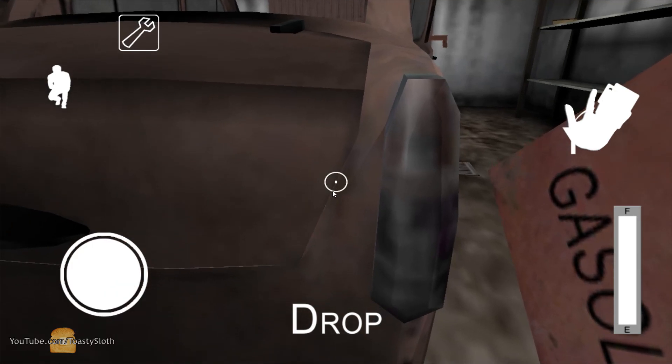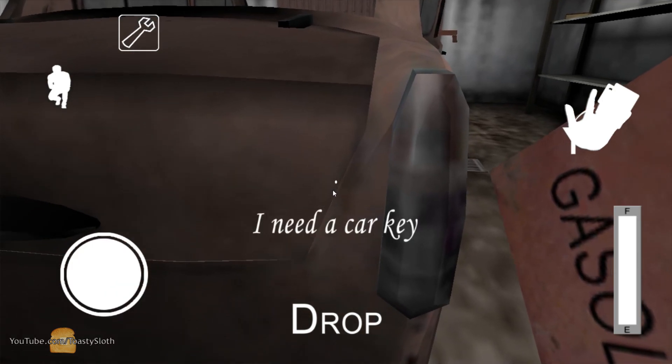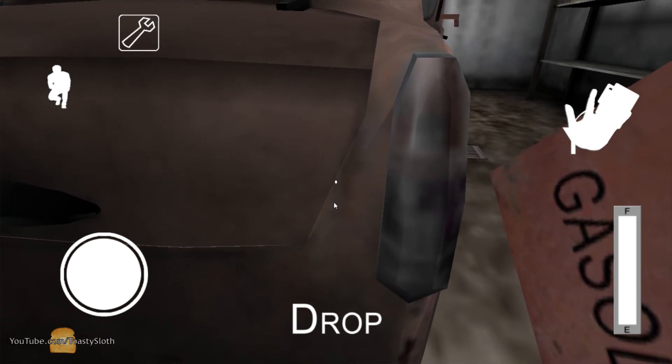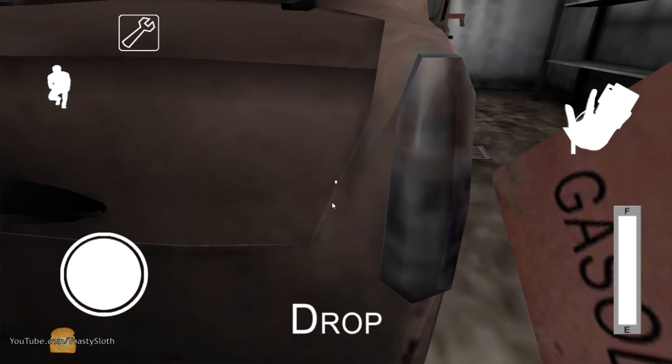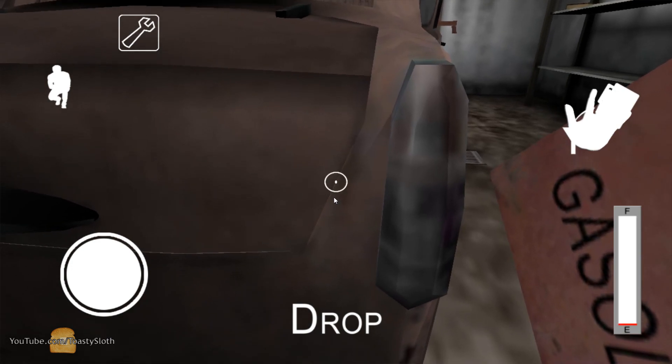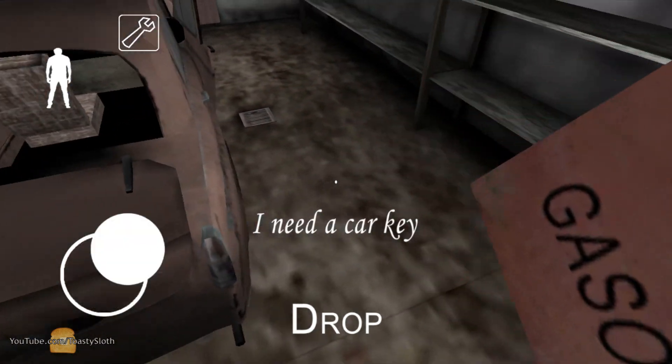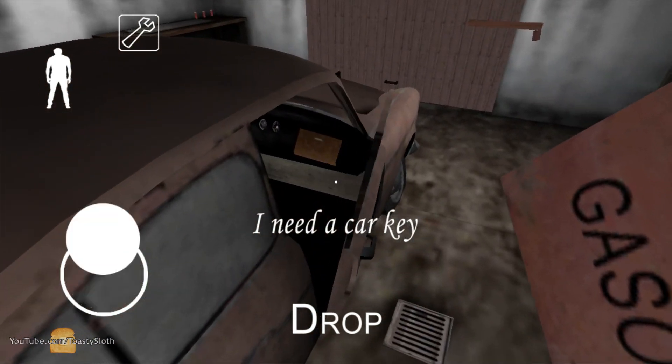You just have to line the crosshair up perfectly through this crack. That way the game thinks that you're looking at the gas tank on the car. This will allow you to hold down the fill button and fill the tank all the way up without ever opening the car itself.